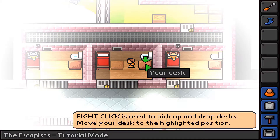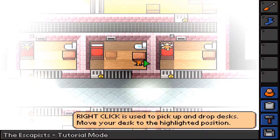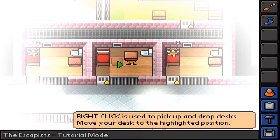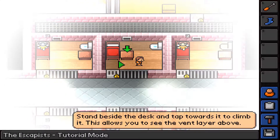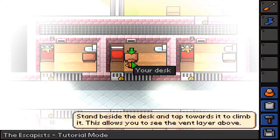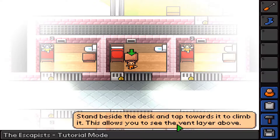Move your desk to the highlighted position - right click on the desk. Now we got it on our head, running with the desk. We can drop this down anywhere, and once we drop it down we can stand beside the desk and tap towards it to climb it. You'll basically get on top of it, and when you go up you can see into the vents.